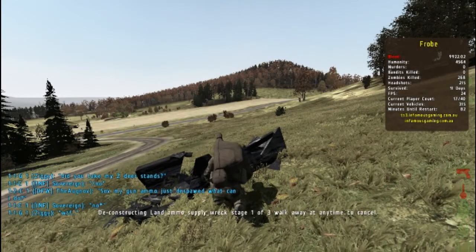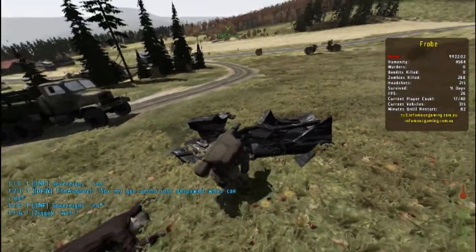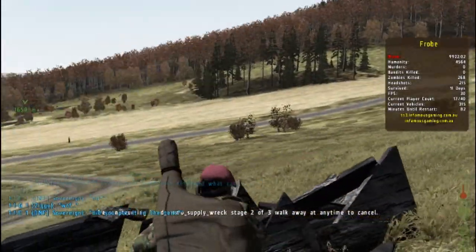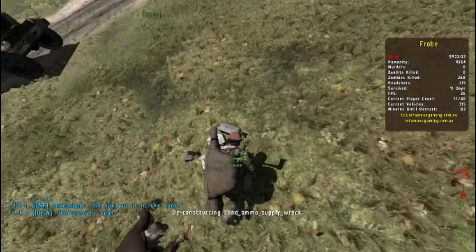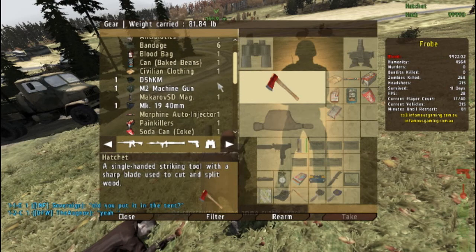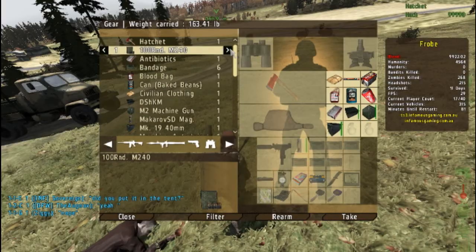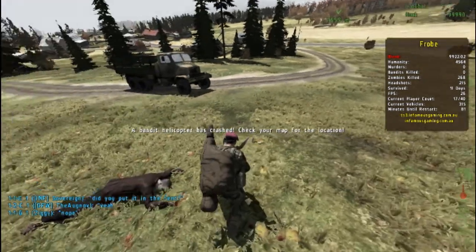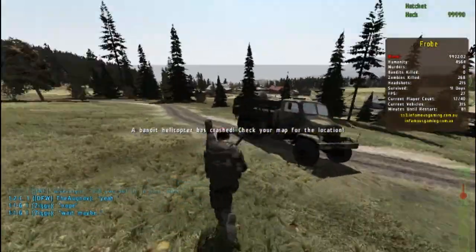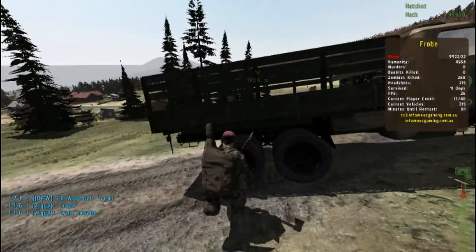I was wondering what these coffin-type rectangular things are for. They offer ammunition - it is land ammo supply crate and you have to deconstruct it. You first shoot it open with a weapon - they have to be bullets - and then once you do that you pull out your hatchet and after hitting it a few times you reconstruct it and eventually get all this. That's awesome - I think it's a random amount whichever one you get. An army zombie tried to get me but I one-hit him before he got close.